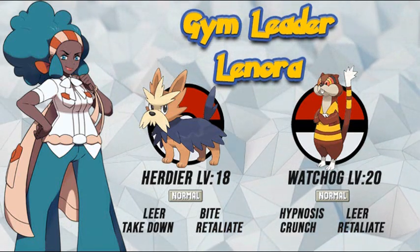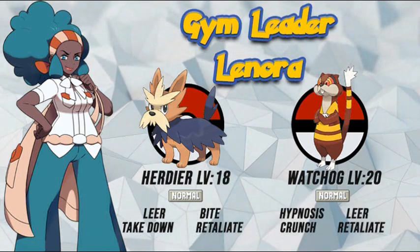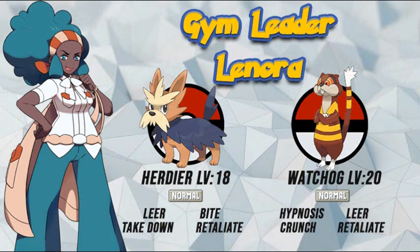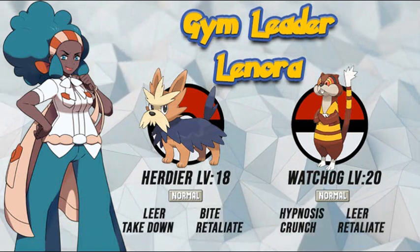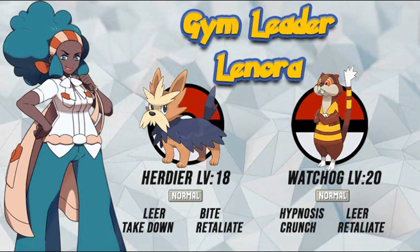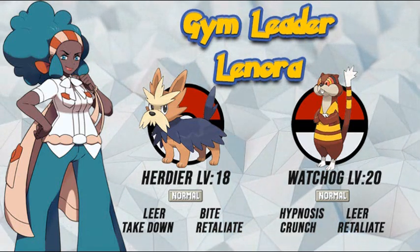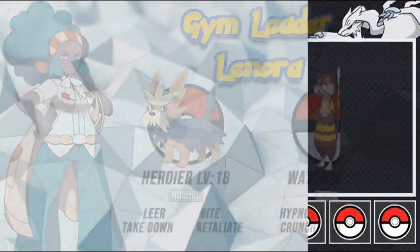Her second Pokemon is Watchog — the Pokemon you have to watch out for, hence the name. It's a normal type with the ability Illuminate, level 20. It knows Hypnosis, Leer, Crunch, and Retaliate. Hypnosis will screw you over — she'll do it plenty of times. Back when I first battled her she hypnosis'd me about six or seven times, so stock up on awakenings. Fighting type Pokemon are the ones you want to counter these two.